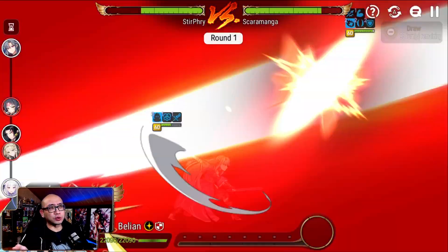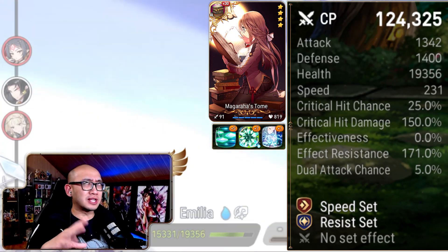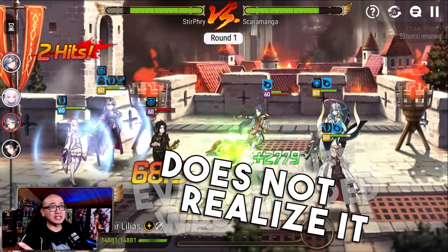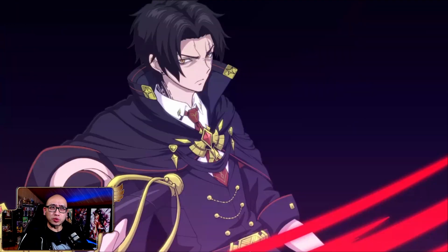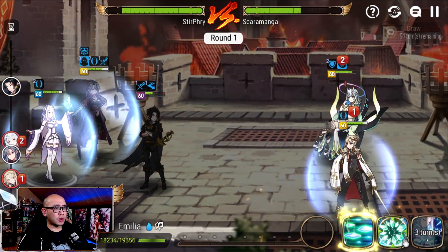He got hit. But since my Emilia is fast enough, we're going to S3 here. This should cleanse both debuffs off of the Rylet. He has no stacks so far — he still has no stacks and he still has no stacks. Now it's S3 into this guy. Okay, that's a kill. So that should heal up a pretty good amount. I think we should be pretty safe here because I doubt the Bellion is really that strong.